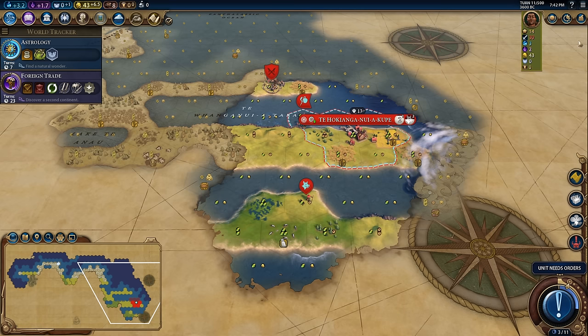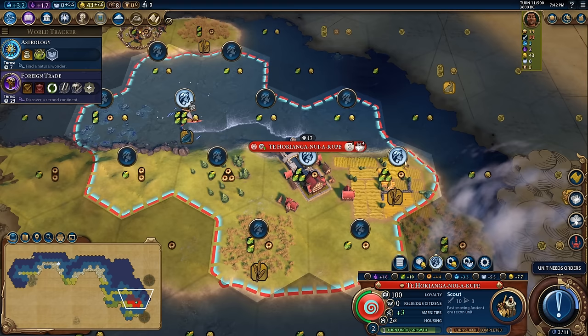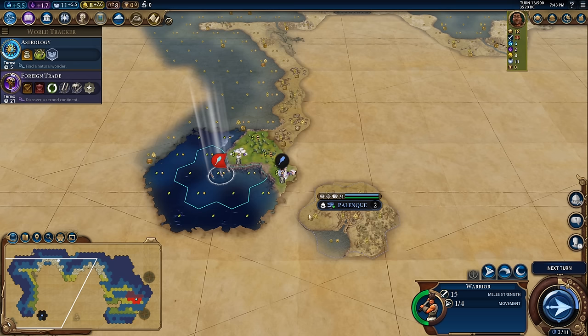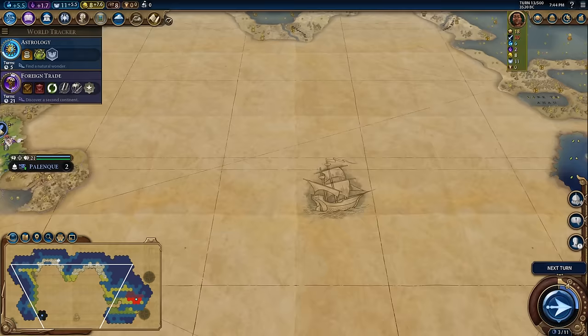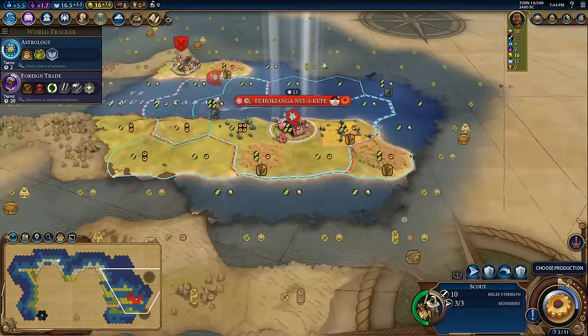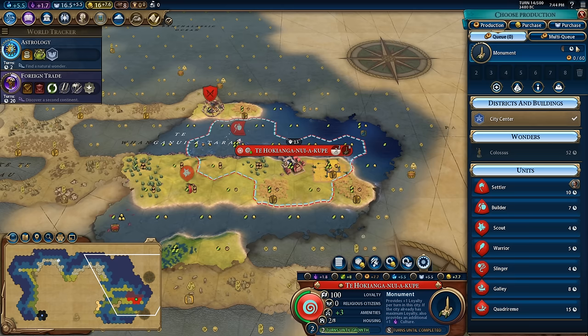A quadrireme would help me clear out that barb camp, and I'll also be able to get this fishing boat to give me a four food, one gold tile which will let my city grow really rapidly — exactly what I want as the Maori, since we have a ton of housing to take advantage of and great yields from unimproved features. We found Palenque and were first to find them, so we get plus two science per turn — a nice boost. A hurricane damaged this fishing tile but I'll be able to repair it without too many issues.